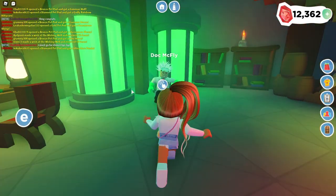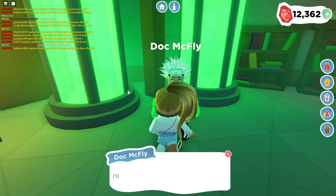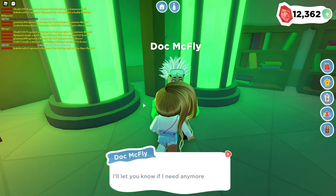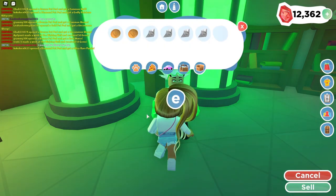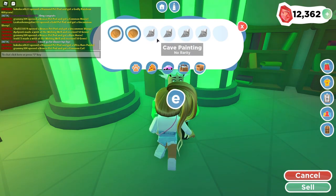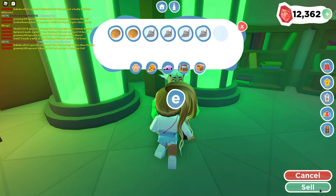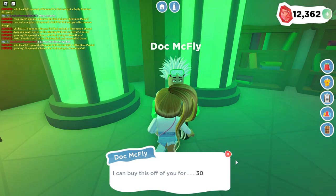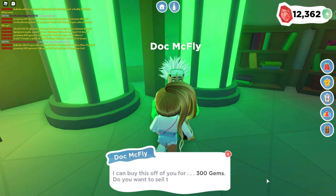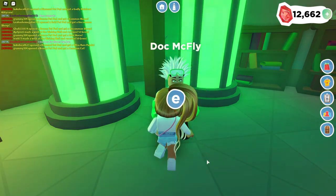You usually can only see the scientist during the night. This is Doc McFly, but with the quest going on, you can see him during the day too. If you're wondering how to sell your artifacts, all you have to do is go to the lighthouse, go in the basement, find Doc McFly, and sell all of your artifacts to get some money. Right now I'm going to get 300 gems! That's awesome — so we are 300 gems richer!